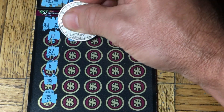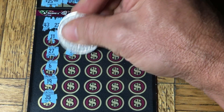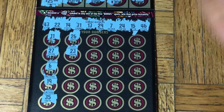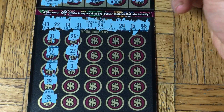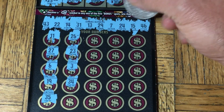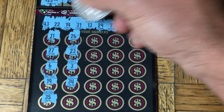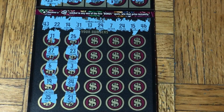Coming down the second column: 26. Next number is a 23. Continuing, we have a 3, and then a 34. See — 24, 34, 14 — they do that on purpose. 21, no good.